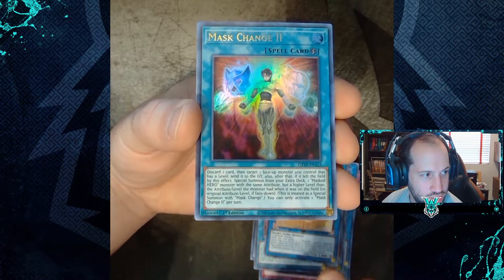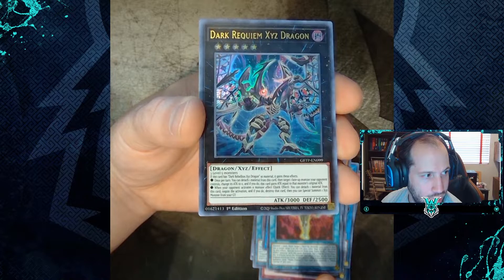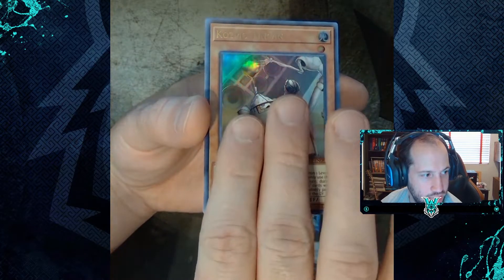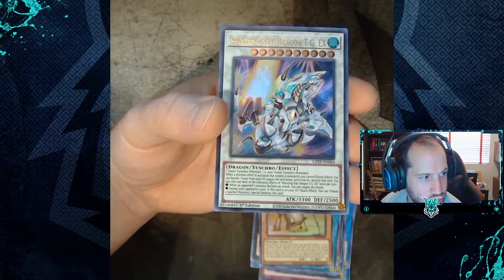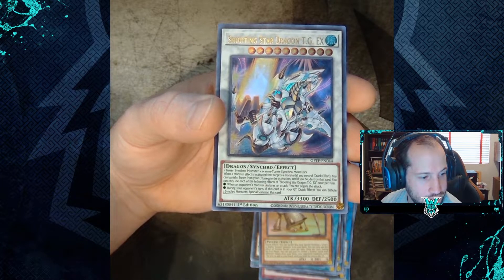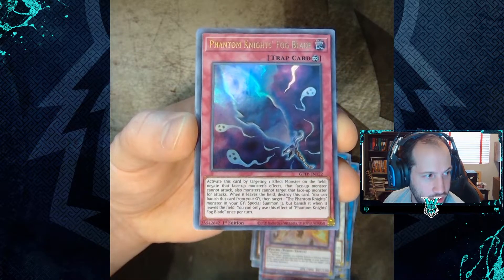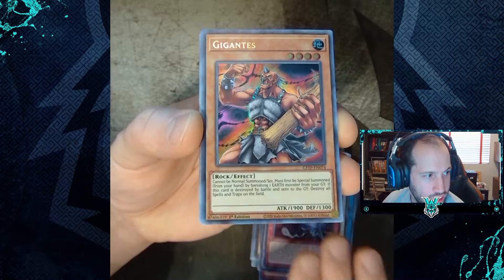Bundle 3 opens: Mass Change 2, Dark Requiem Xyz Dragon, Cosmo Tin Can, Shooting Star Dragon TG-EX, Metalfoes Oricalc, Phantom Knights Fog Blade, Gigantes.